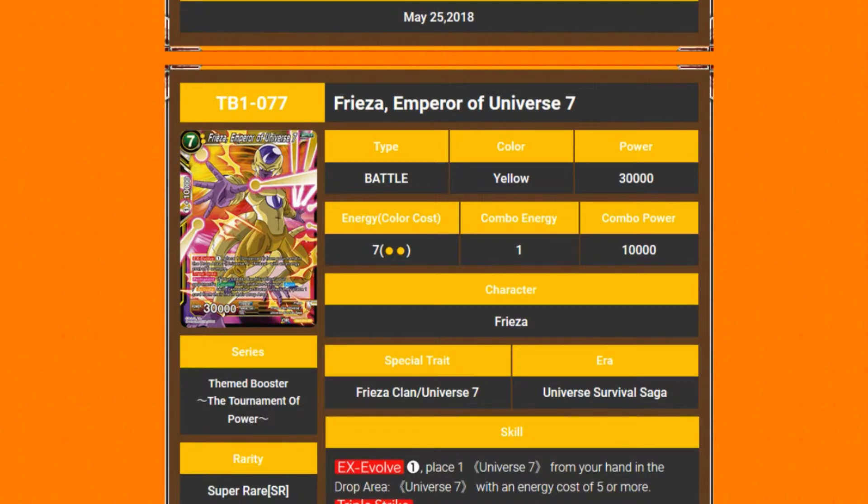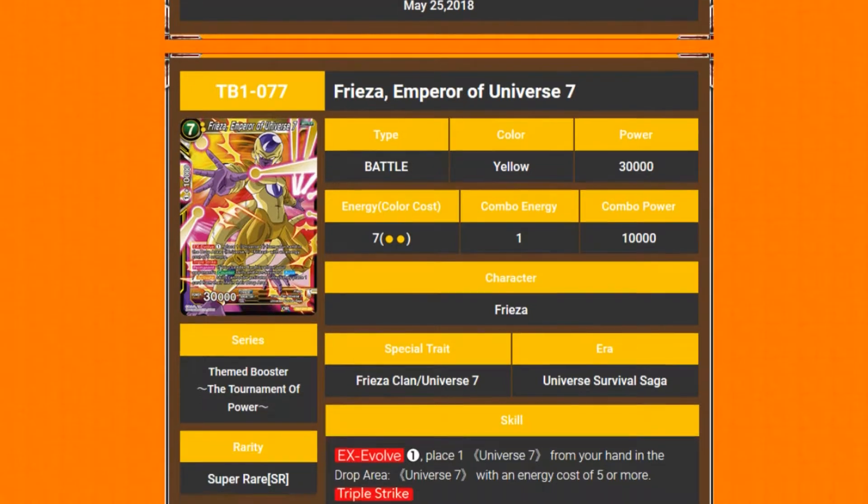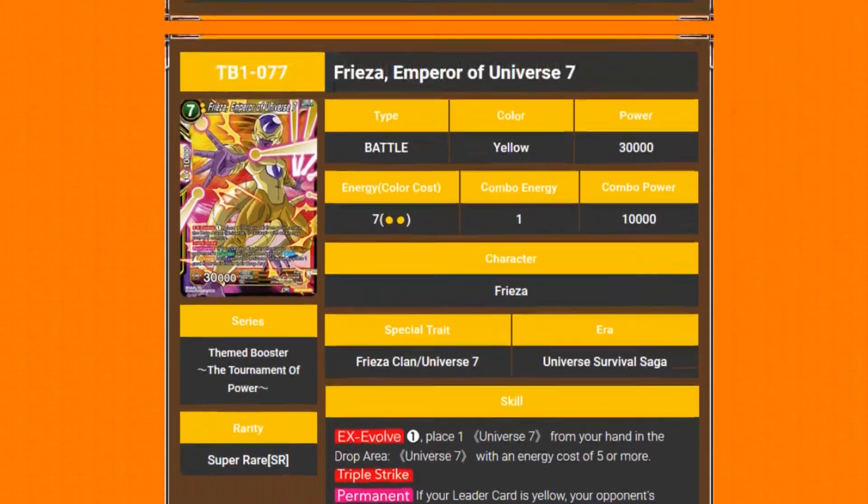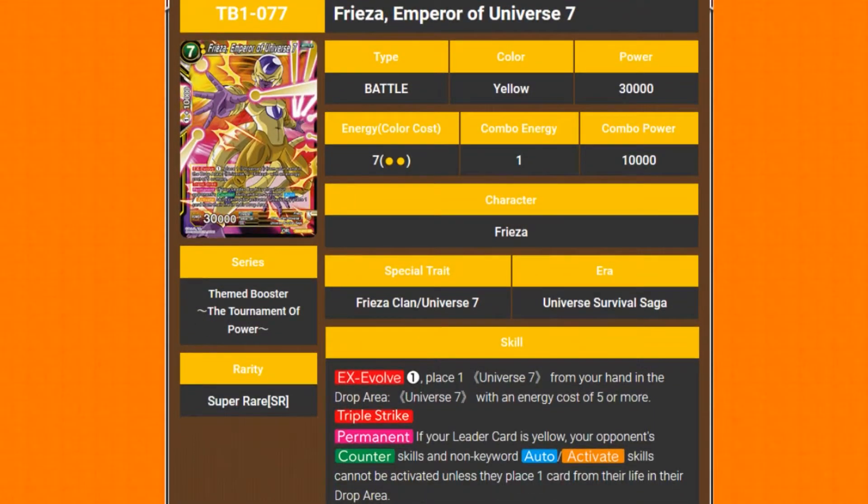Frieza, Emperor of Universe 7 — a 7-drop with 30k. EX Evolve: pay one, place one Universe 7 from your hand or drop area with energy cost 5 or more. He has triple strike. Permanent: if your leader card is yellow and your opponent's counter skills and non-keyword auto and activate skills cannot be activated unless they place one card from their life in the drop area.